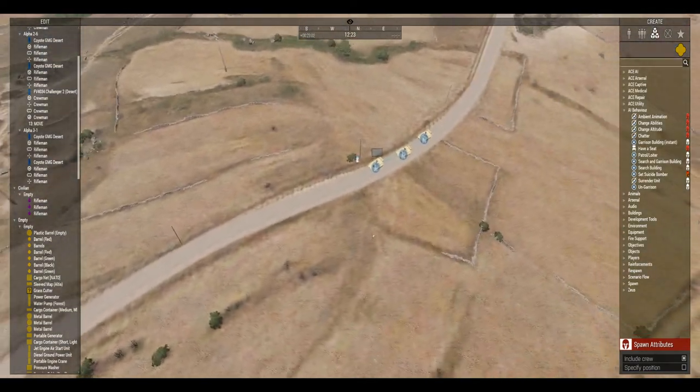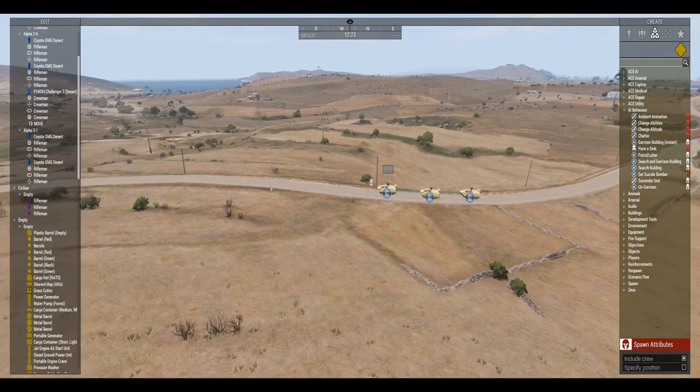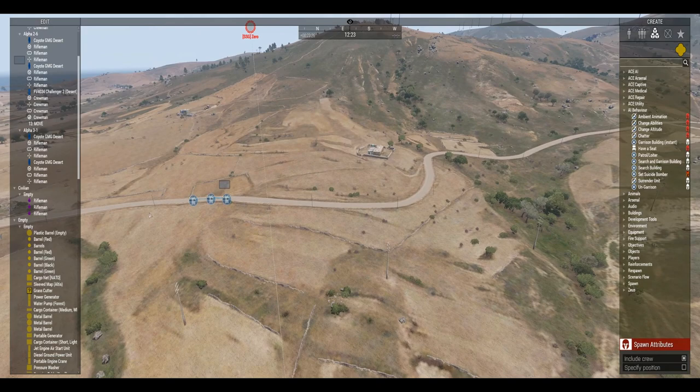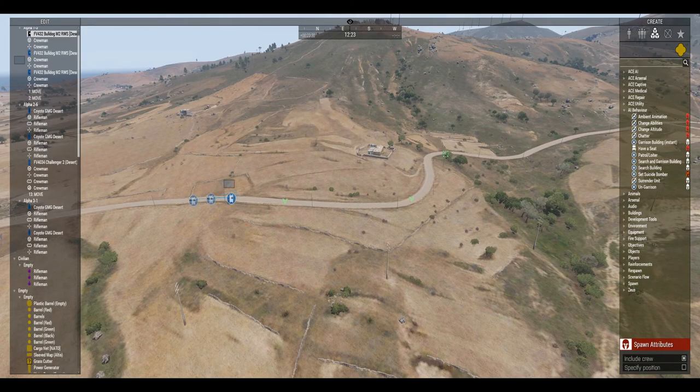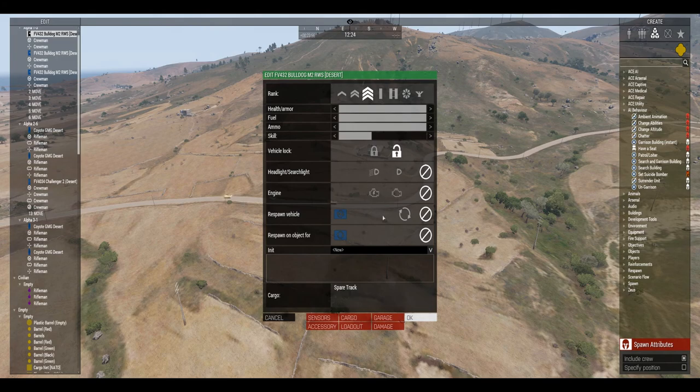The next thing I'd like to cover is change in elevation. A change in elevation can mess up your units a little bit. The way to counteract that is to make your waypoints a little bit closer together. You can see the waypoints — how close I put them — especially when there's a dip and then when it goes up the hill again. The closest waypoints help them stay on your desired route.